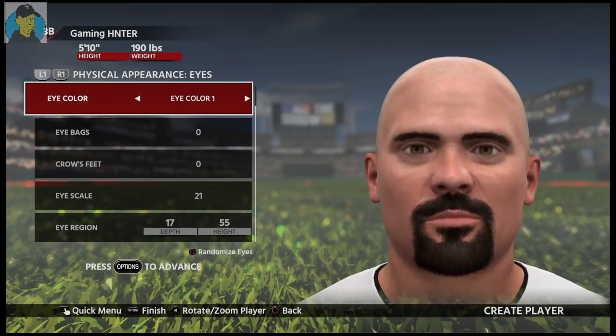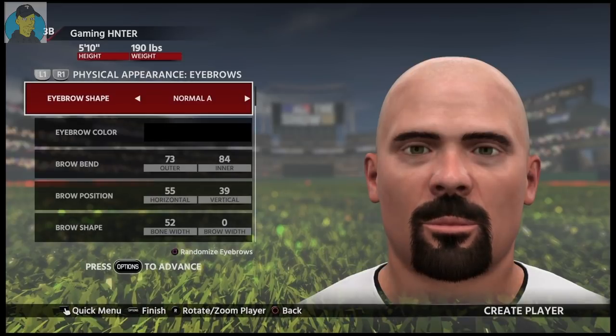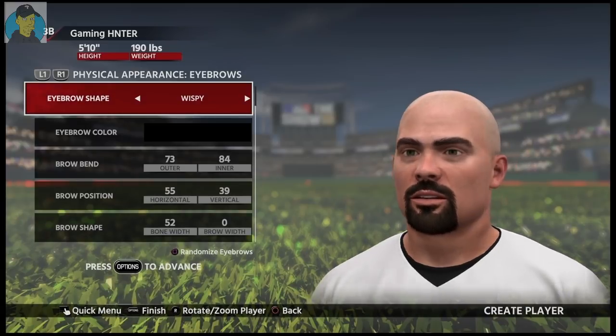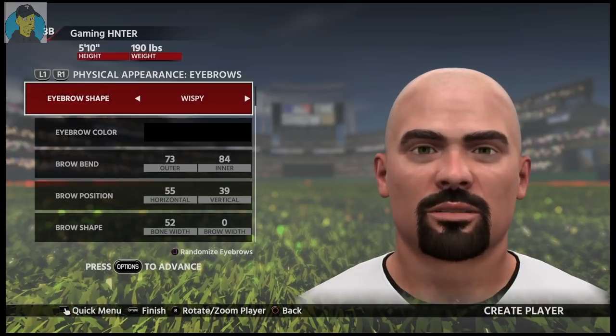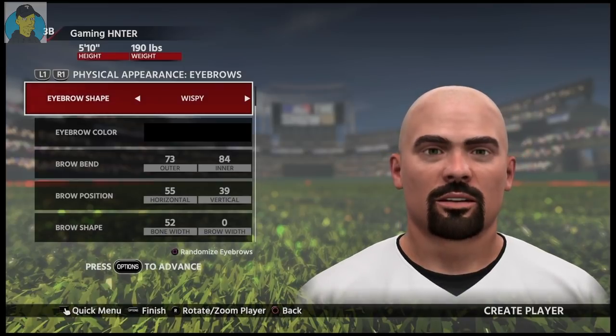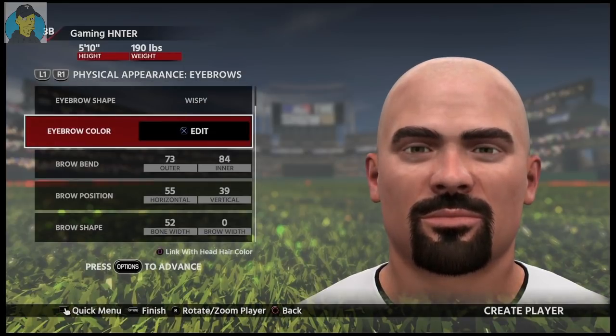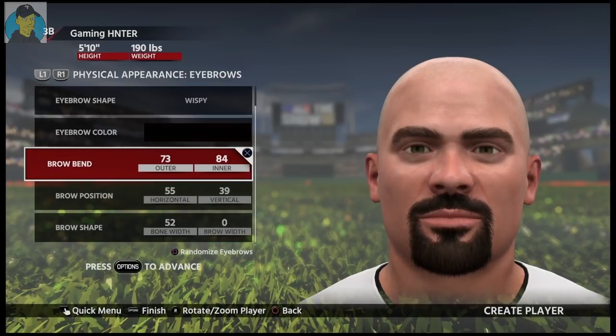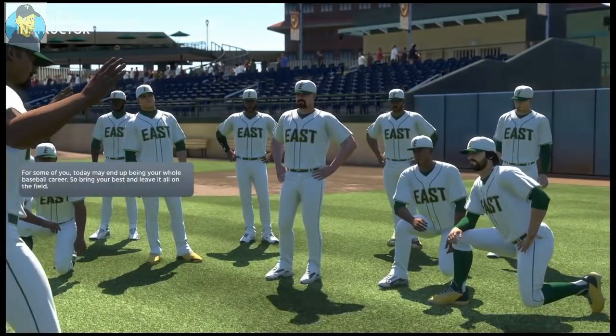Let's get the eye color green — there we go. We also have to change the eyebrows. That's probably about as close as it's gonna get, and it's alright. Let's get the color a little bit more browner — there we go. Alright, that should do it.